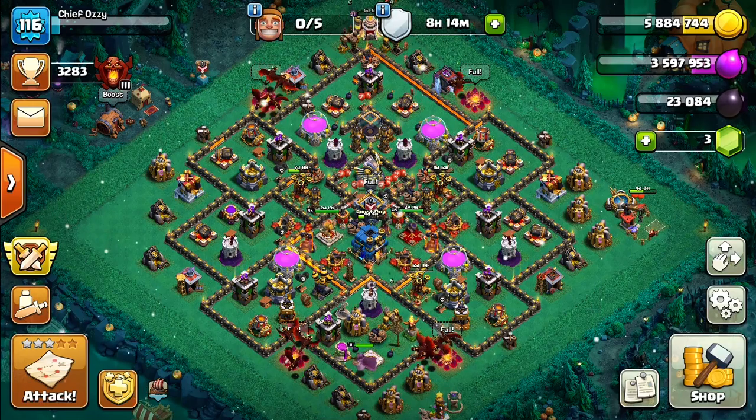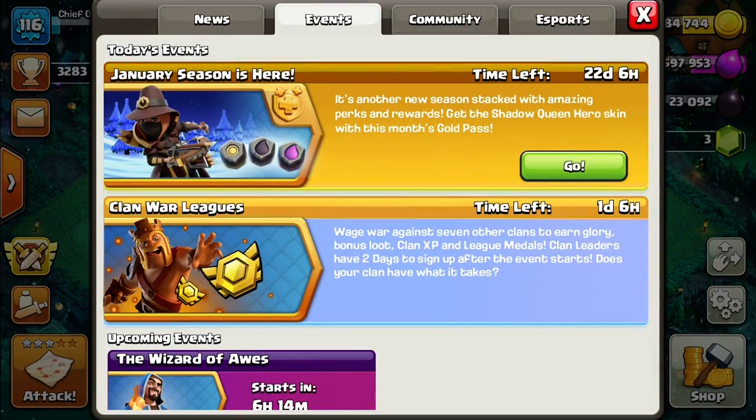I highly recommend you guys get the skin — it looks really cool. Supercell, I think this one was the best out of all the Archer Queen skins. Hopefully they come out with something for the Barbarian King soon. This one's really cool, and I definitely want to get this. I don't think I've ever seen an epic skin like this before. If it was black, it'd be even cooler — I'm not sure why they made it brown. Since it's got the word shadow in it, I think it should be black.